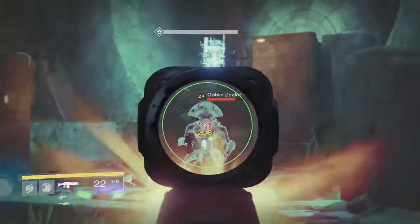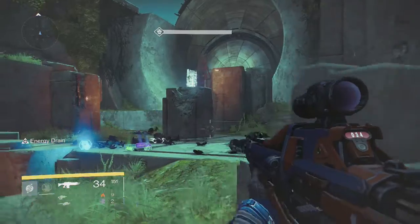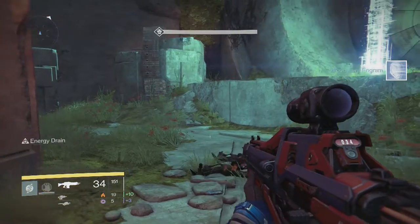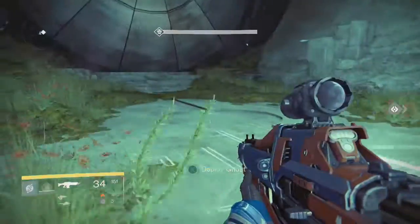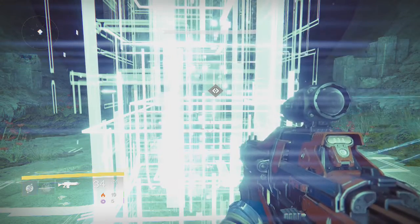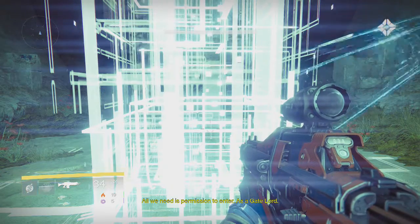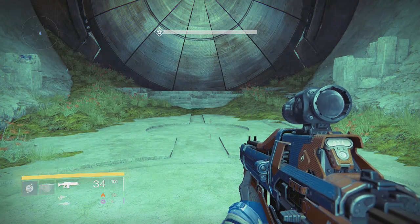I got a couple of blue engrams and about four greens on this match. Finish that guy off with a few style points. If you get rockets, I highly recommend you hold on to those as long as you possibly can. Of course, if you're about to die and you've got to use them, you've got to use them. You activate this little light spire here and it brings up the cinematic that was at the end of the game — which was the best cinematic in the game.